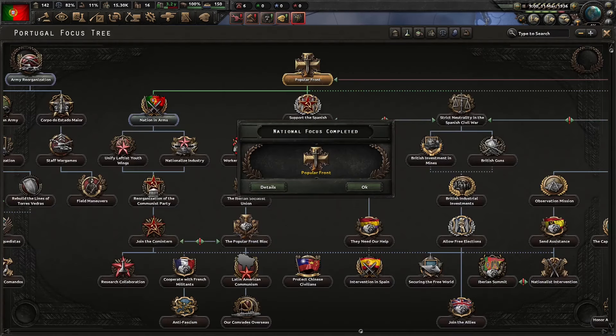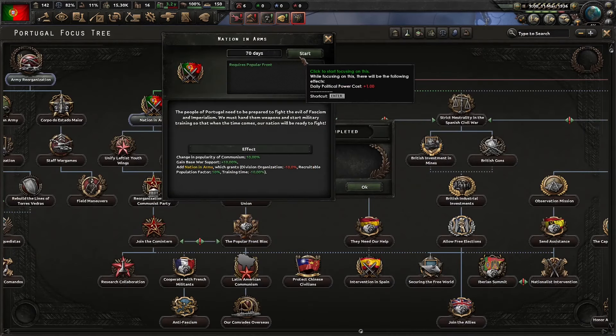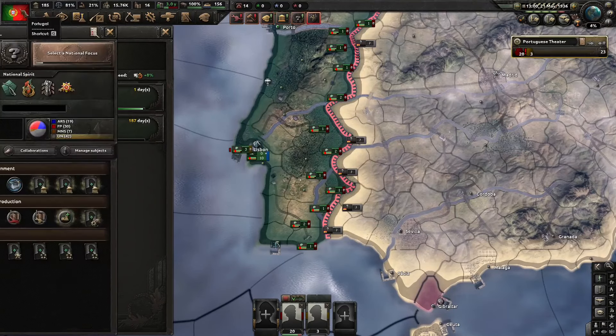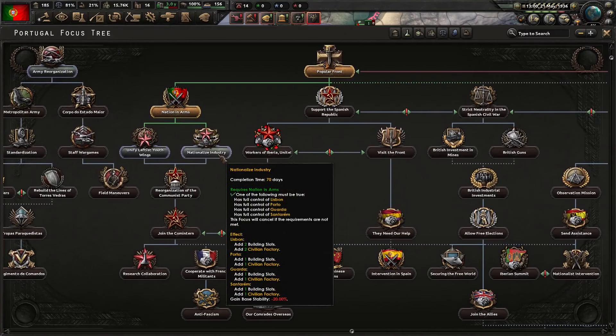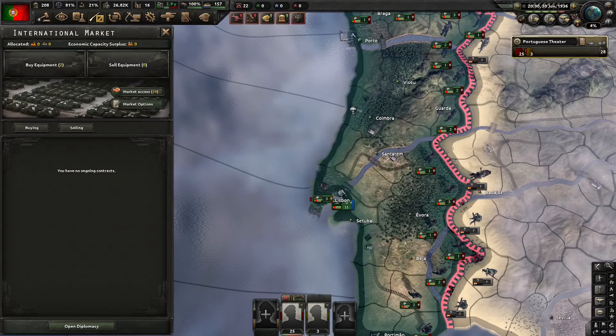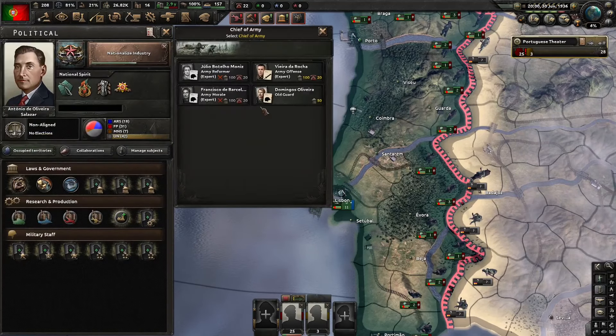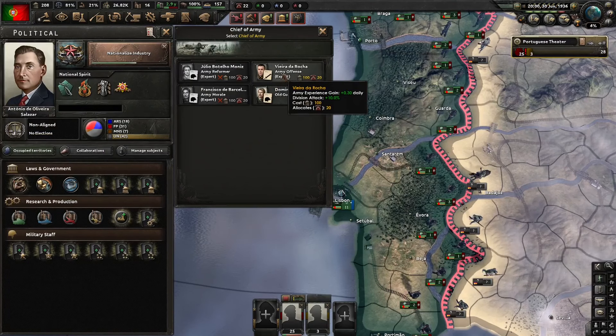First focus completed — next focus: Nation in Arms. For the following focus we will do Nationalize Industry because extra factories are always helpful, especially now since we are importing stuff. With having reached 20 command power, we will hire the offensive general as Chief of Army because I need army experience and division tech is always useful.